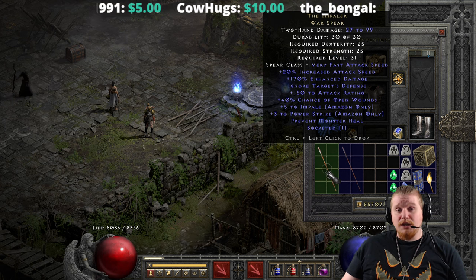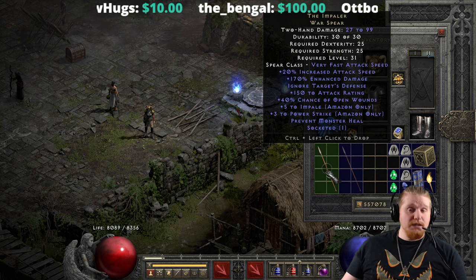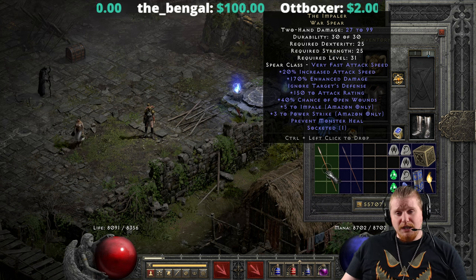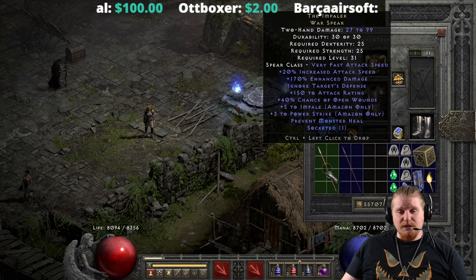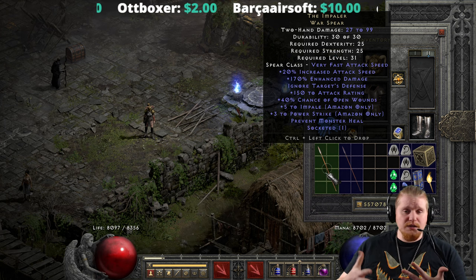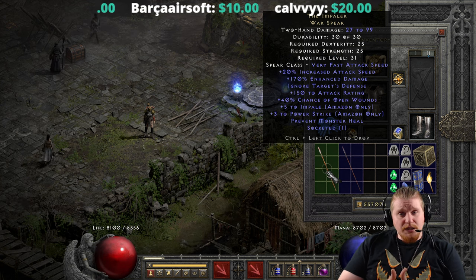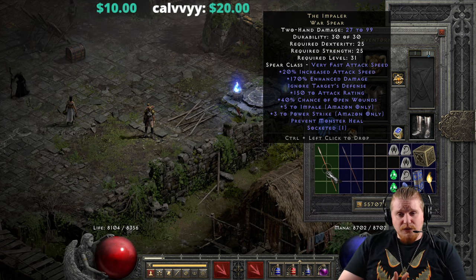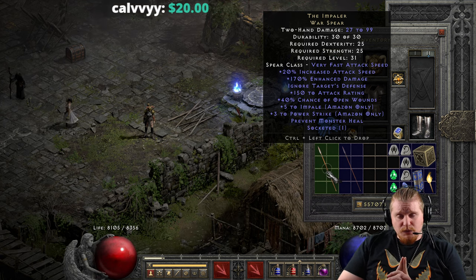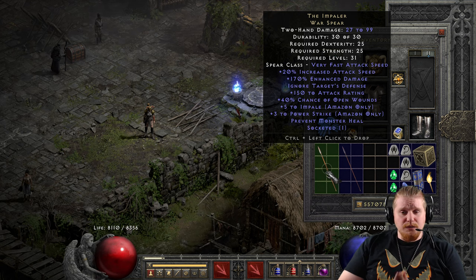We also have Prevent Monster Heal, which is really nice. Having Open Wounds, Prevent Monster Heal, ITD, and a massive amount of attack rating on this weapon all at once makes it a very interesting choice for any character, not just an Amazon. If you were a Barbarian or a Druid, two-handed weapons tend to do very well on both of those. The ITD, Open Wounds, Prevent Monster Heal, extra attack rating, and increased attack speed all add up to a fairly effective weapon around level 31 for most monsters.